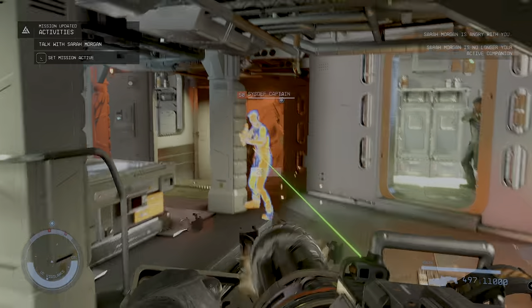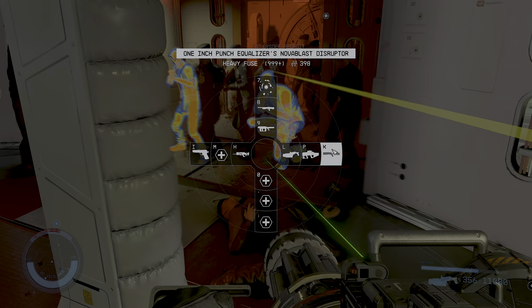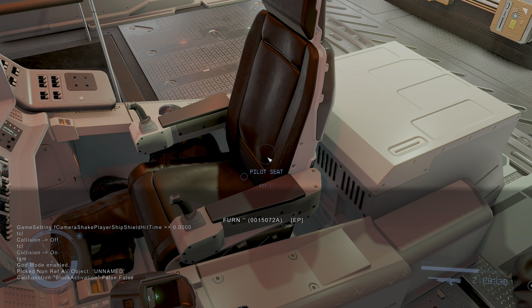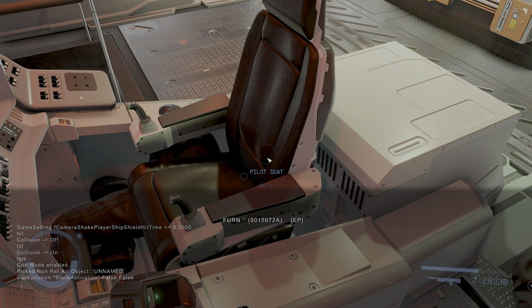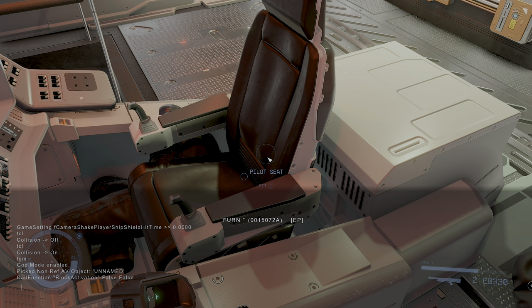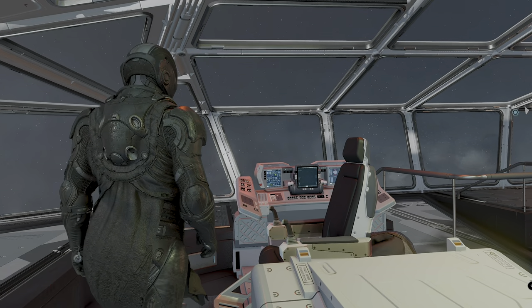I was aligned with UC System Defense so that broke ties — just something to note. Once you've cleared the ship, some characters won't be killable but will go down on all fours. Then get into the console, make sure you're looking at the pilot seat — you'll get a 'not authorized to fly' message — put your cursor on the seat, open the command, click on the seat, and look for FURN (possibly short for furniture). Once selected, enter the command: call function block activation false false, with quotations around 'block activation'. That will allow you to sit in the chair and fly the UC Vigilance.